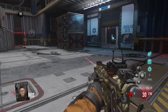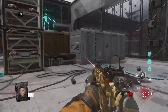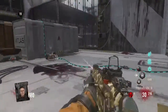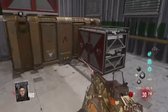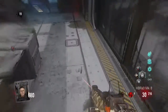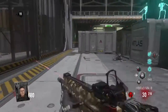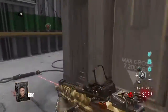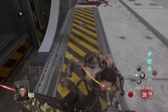Hi guys, Sammy D here and welcome to another Exo Zombies video. We're back on the Carrier map, and in this video I've been asked to do a higher round guide - tips and tactics on how to survive the higher rounds, specifically over round 20. My highest round solo is 29. It was intense, sweaty hands, a lot harder than the other two Advanced Warfare maps.